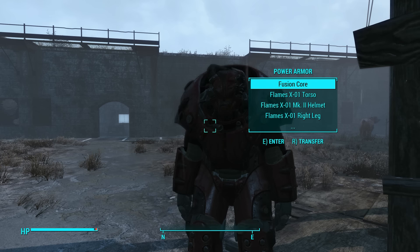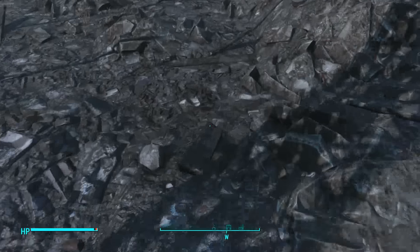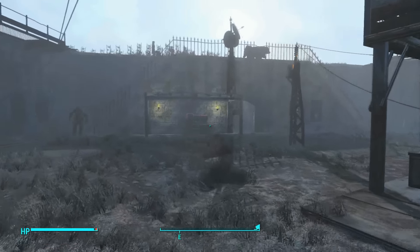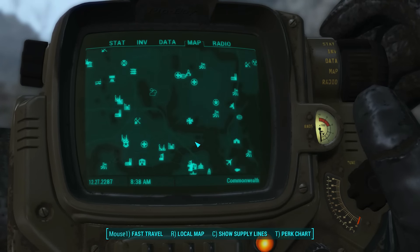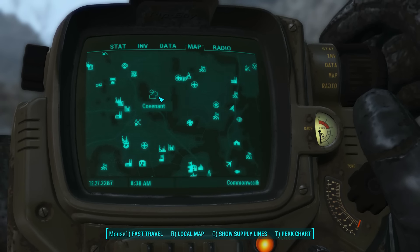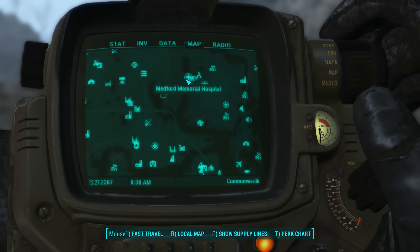Greetings Sir and Sirettes and welcome back to Fallout 4 with me Lathrix, and of course welcome back to the Castle. Off camera I've been trying to decide exactly what I currently wish to do — shall I go to the Covenant, shall I continue with the main questline, or shall I begin building up our beautiful settlement? I've come to a conclusion that we are going to be heading over to the Covenant, purely because I have no idea what this is other than a few people have mentioned it to me in passing inside the game. A lot of settlers have randomly mentioned the Covenant, and so it is on my map, so we're going to head on over to the Memorial Hospital and just run straight there.